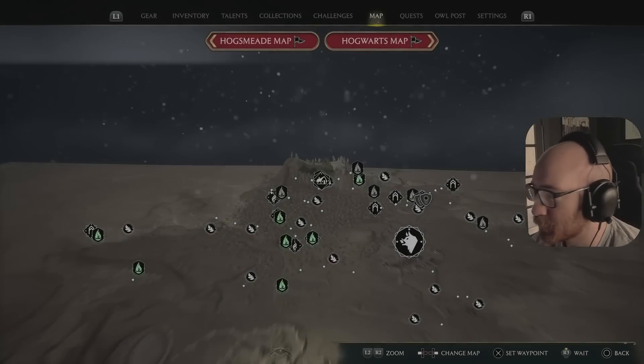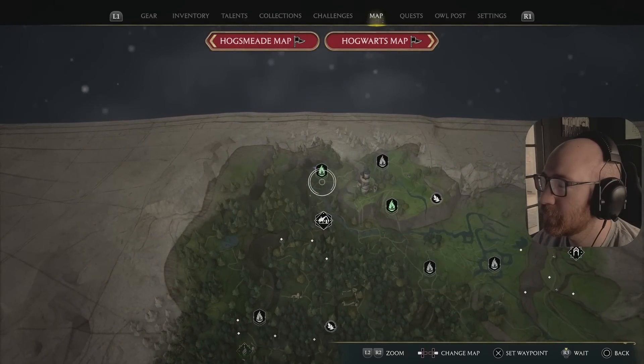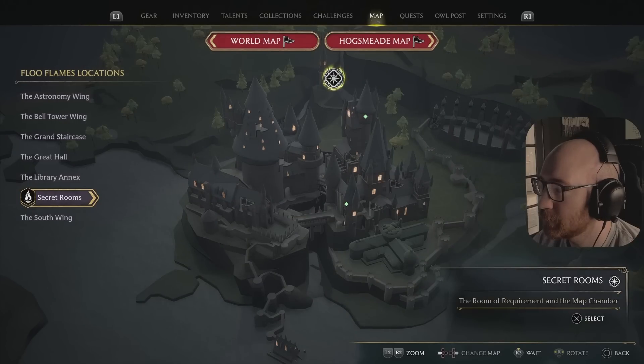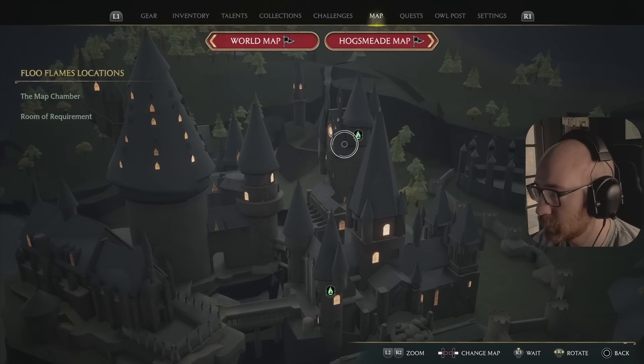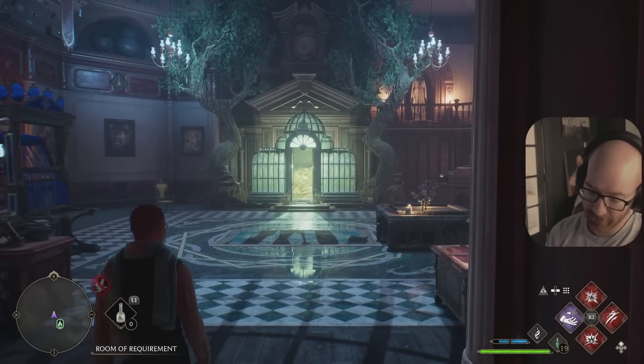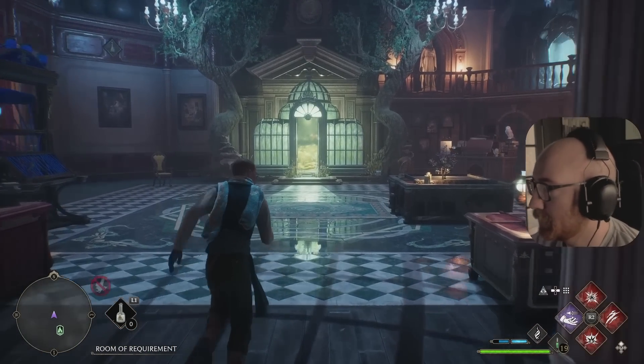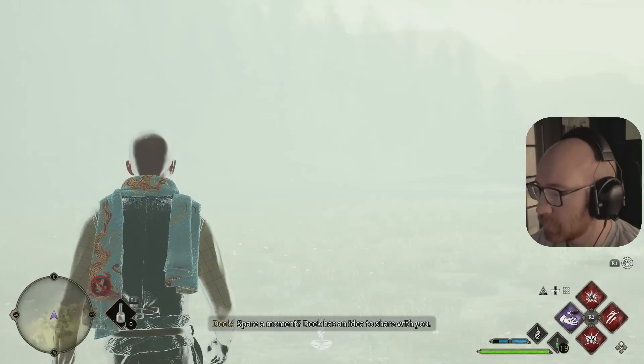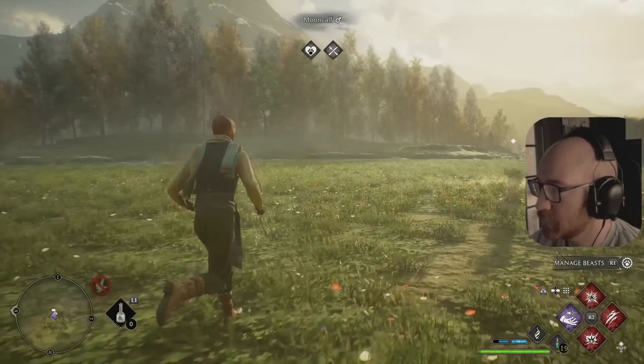Got us a Niffler. That's what I needed. In order to upgrade some of the stuff, a few of the things needed Niffler fur. That's what I just got. Got the Niffler. I'm gonna pet him, feed him, get his fur, take it, upgrade my gear, and then we will set forth.